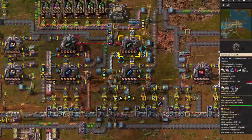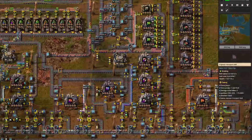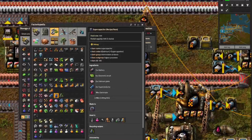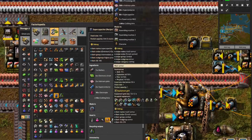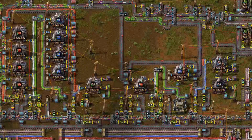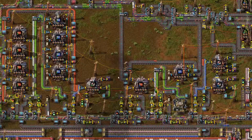Oops. Having extra superconductors at epic and legendary quality is useful — they're good for tier 3 quality modules and other things like supercapacitors and mech armor. Build a factory like this and you'll be rolling in legendary quality 3 modules before you know it.